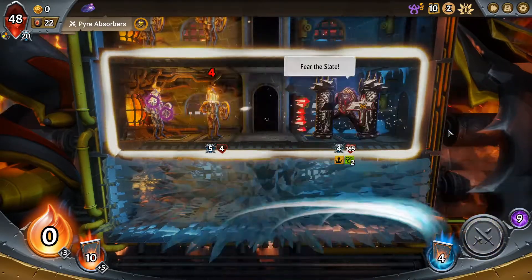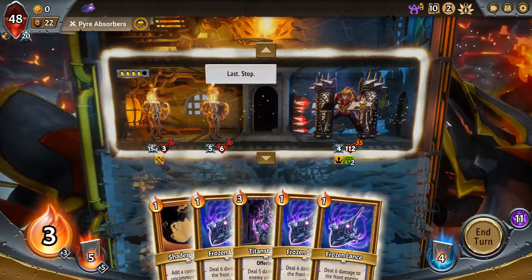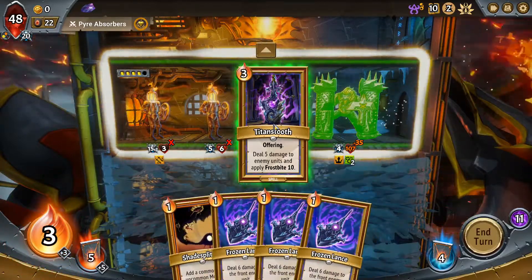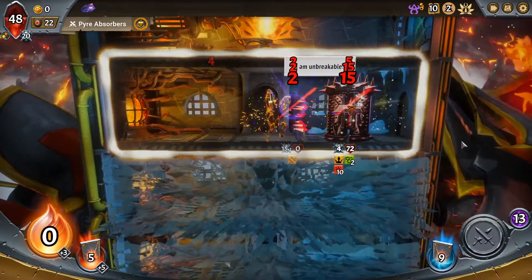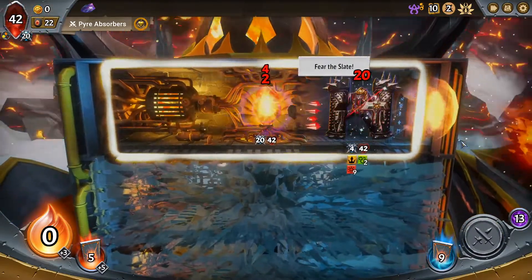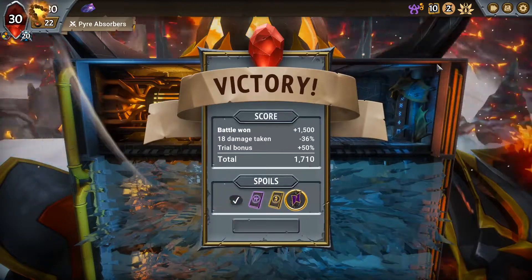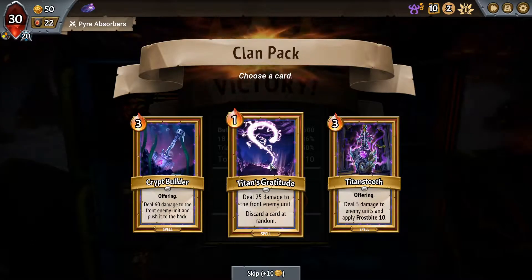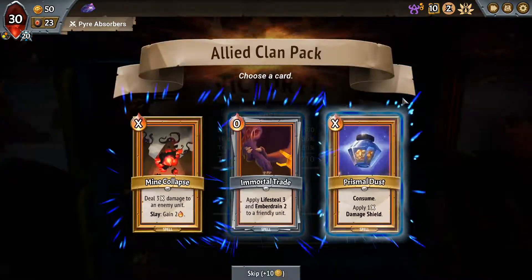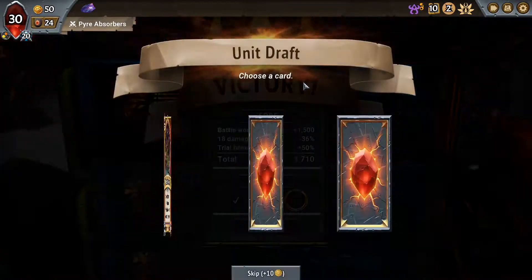We're gonna take some damage but he takes frostbite damage after every round, so we're fine. We survived - that's the big part - and we get a unit draft, that's good. Another offering? Titan's gratitude to trigger the offering we got already. Deal damage, gain damage - I like it. What's our units? A morsel maker - I can use that to feed this train steward maybe.